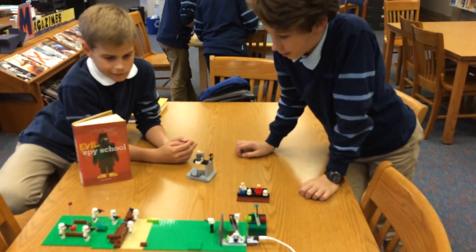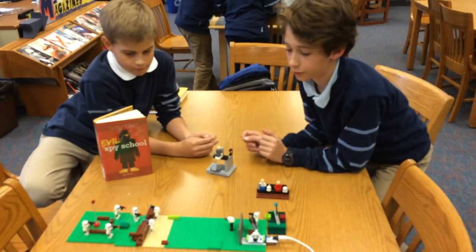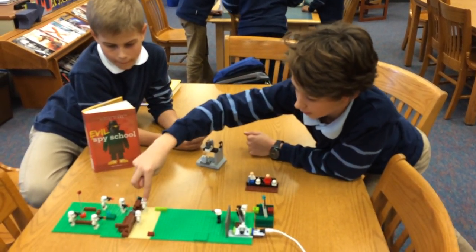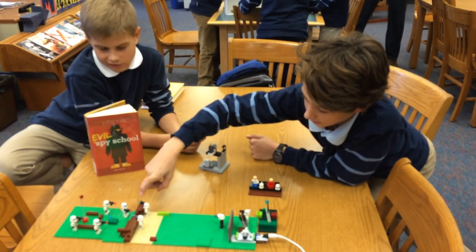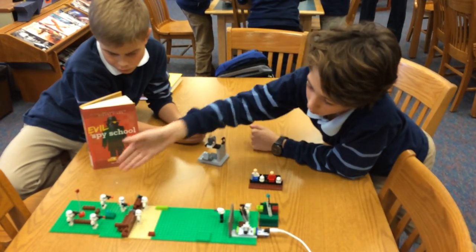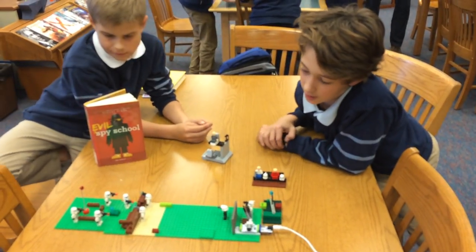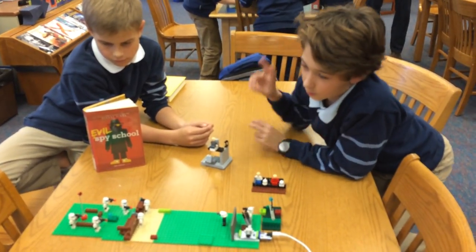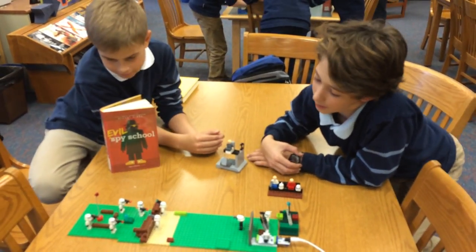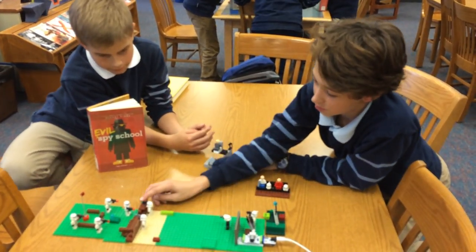This is a replica of an evil spy school battlefield in about the first scene. Over here is the foxhole where Ben and Erica are being chased. We have four on here, but in the book it's seven enemy agents. They're doing paintball as a training course.